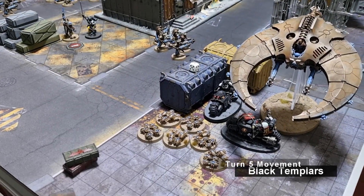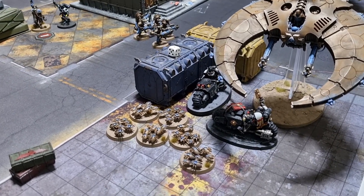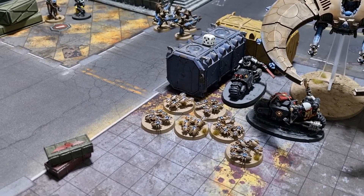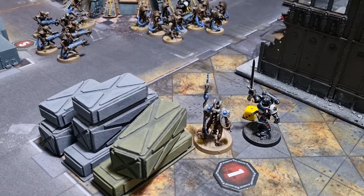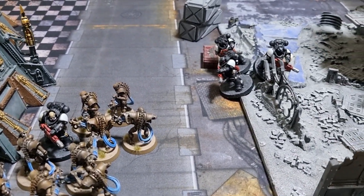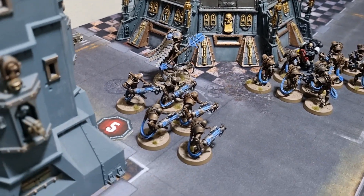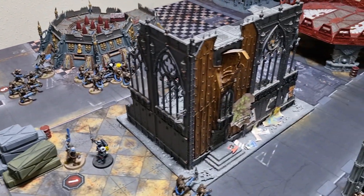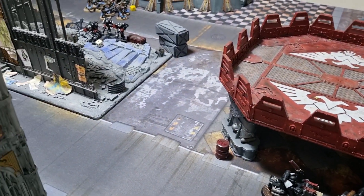Templars Turn 5 — their final turn. The Chaplain got off Fervour of Devotion but not Litany of Hate, and moved with the last Outrider toward the Scarabs — they need to kill quite a few of them. The Emperor's Champion, miraculously still alive, moved toward the Overlord for what promises to be a duel. The Eradicators came through the ruins toward the large Immortal unit. Everything else stays put on objectives. End of movement for Templars Turn 5.